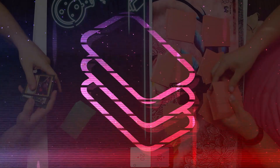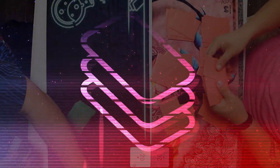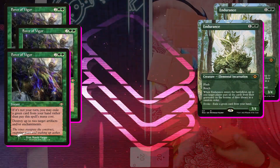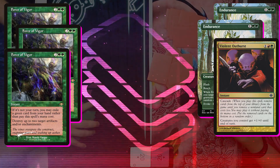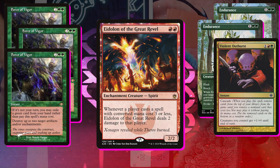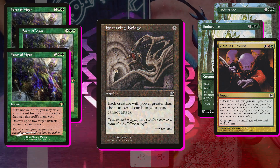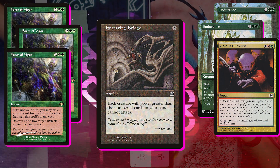Game two — I won game one, putting Wayne on the play. I keep a hand of seven and Wayne mulligans to six; Burn does not like doing that. For the sideboard: I'm bringing in three copies of Force of Vigor and cutting two copies of Endurance and one Violent Outburst. The Force of Vigors can be pitch-cast to deal with Eidolon of the Great Rebel, but more importantly, I know Wayne is packing two copies of Ensnaring Bridge in his sideboard, which can shut down our plan. I'm trimming Endurances because he doesn't care about his graveyard, and trimming one Violent Outburst since I tend to cut a Cascade spell when on the draw in linear matchups.